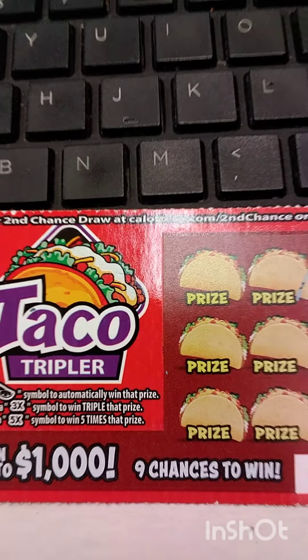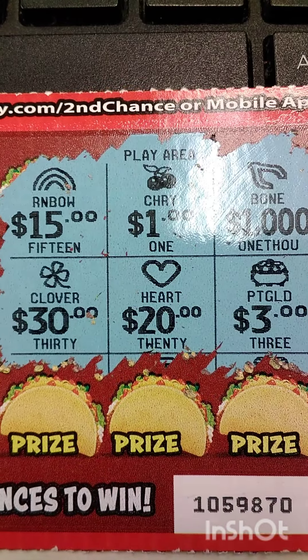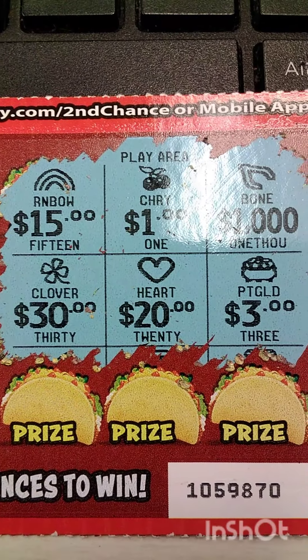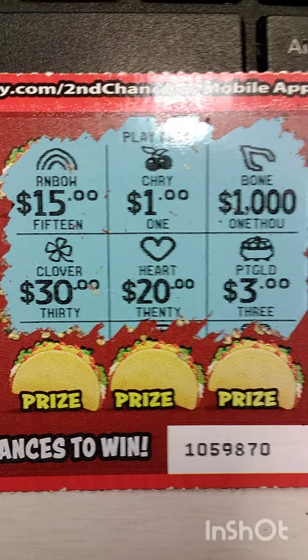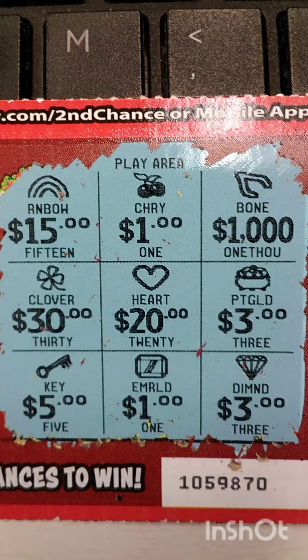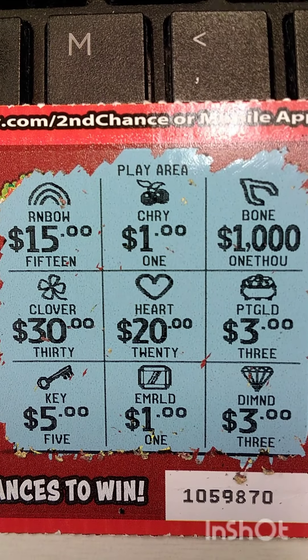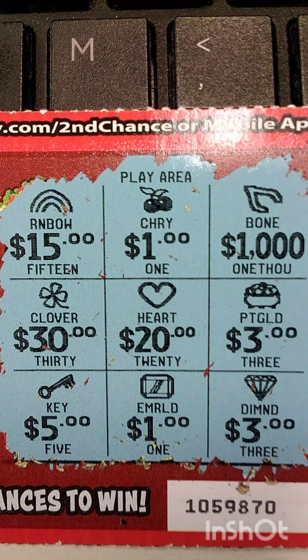Taco Tripler. Here we are with a little scratcher. Now we scratch the first two rows. We had a rainbow, a pot of gold, wishbone, flower, heart, pot of gold. And so far, let's continue on in the play area. A key, an emerald, a diamond. But so far, no dice.